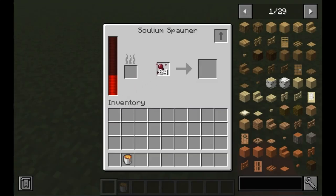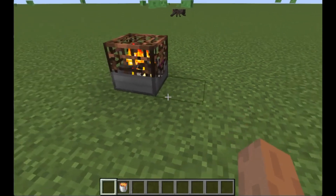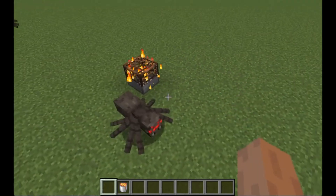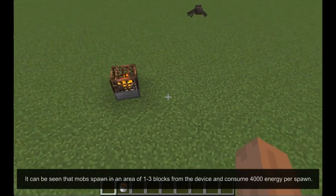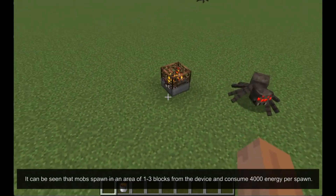Let's try to spawn some spiders. It can be seen that mobs spawn in an area of 1 to 3 blocks from the device and consume 4000 energy per spawn.